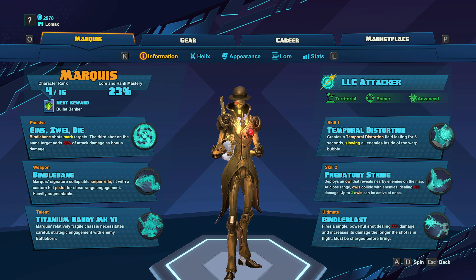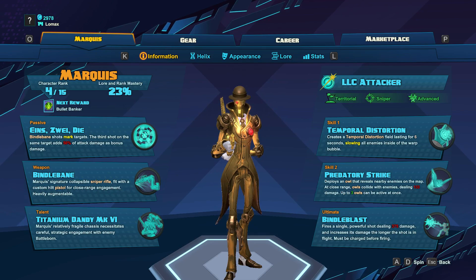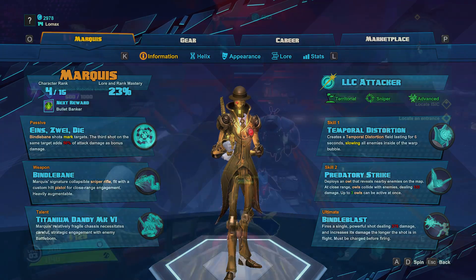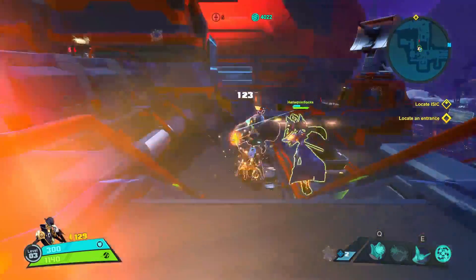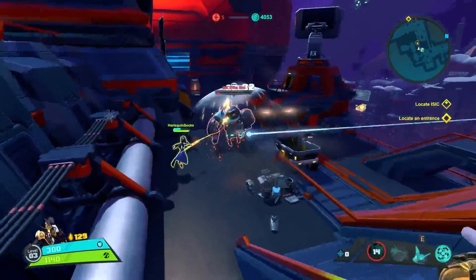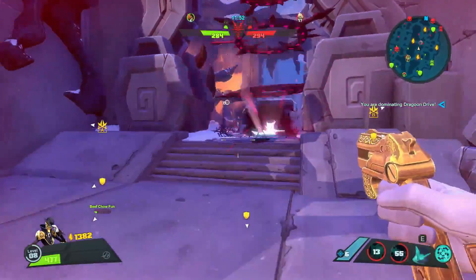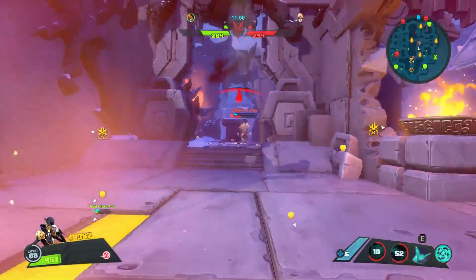We'll start out with Marquis's weapon, Bindelbane, his signature sniper rifle slash pistol which comes with 6 rounds in a clip. Your primary attack is going to be the pistol, which you can only fire from the hip. And your secondary attack will be the sniper rifle which deals more damage but has a slower fire rate.